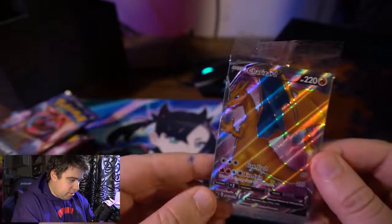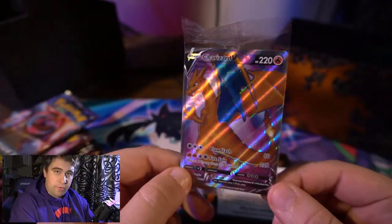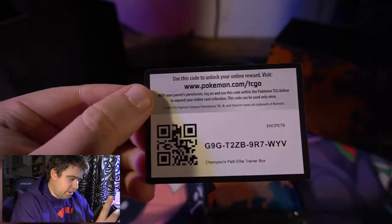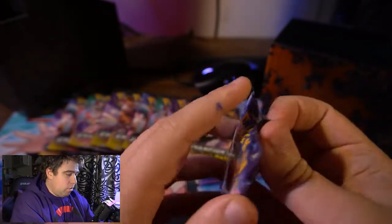And then we have this beauty here — a Charizard V promo card. It is gorgeous looking. I'm going to keep this sealed for right now because I don't know if we'll be able to turn it around for anything, but this is a really nice looking card. Here's the code card for you guys right off the bat — don't say I never gave you anything! We also have card sleeves. Let's get into what we are all here for: Champions Path 10 booster packs!